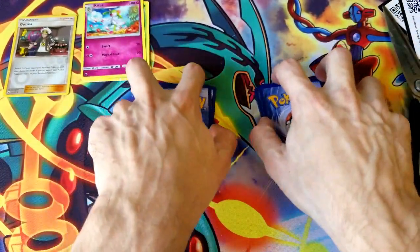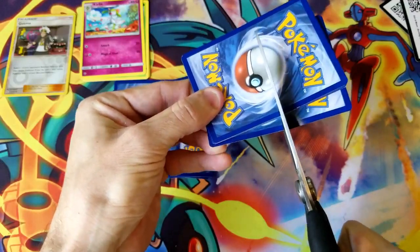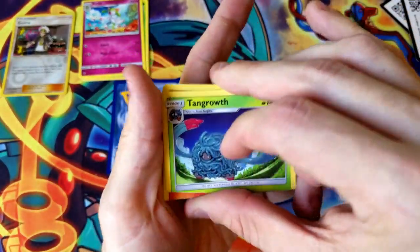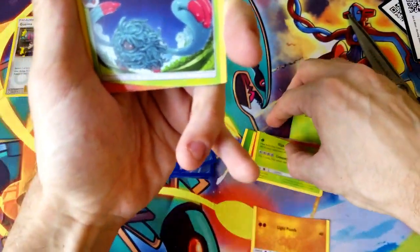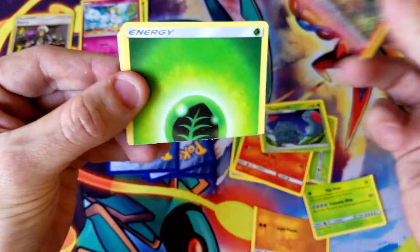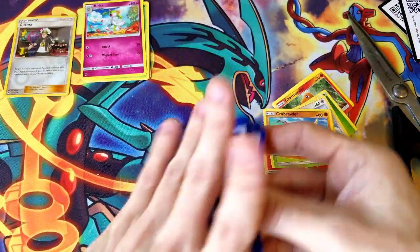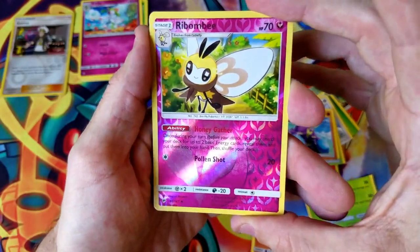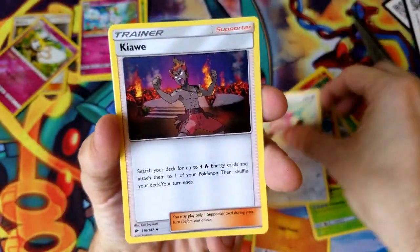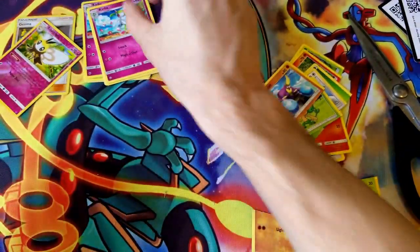We'll stick to the right side — let's chop these cards in half and see what we get. Off the top we got Tangrowth — that is the rare for this pack. We got very lucky in this flip it or rip it: Charmander, an energy, Meowth, Pansage, and a Crab Brawler, which means we saved our reverse again. Hopefully we can get a reverse rare or something. We got Ribombee — just a uncommon — Stufful, Kiawe, Olivia, and a Kirlia. That's the flip it or rip it done!